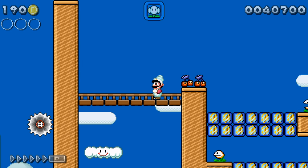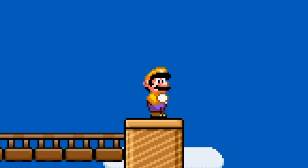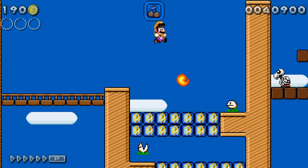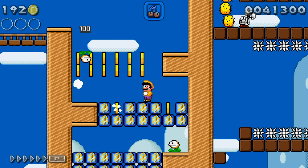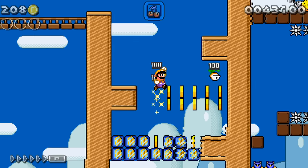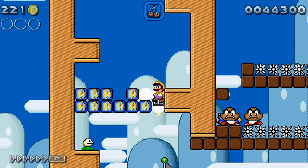Now we got this power-up — some people told me what it's called but I kind of forget. It looks like it'd be the Double Cherries, but now we look like Wario. It's the Wario power-up where we throw giant fireballs. I love that he's got Wario's colors, but he looks so happy — he doesn't look very Wario-ish. It's Mar-Wario.